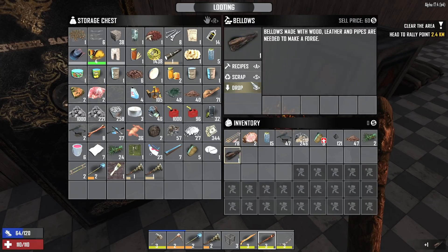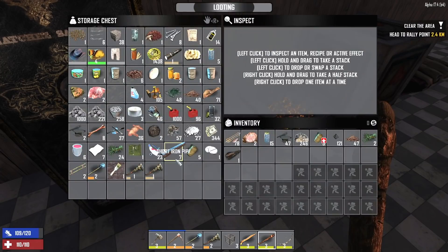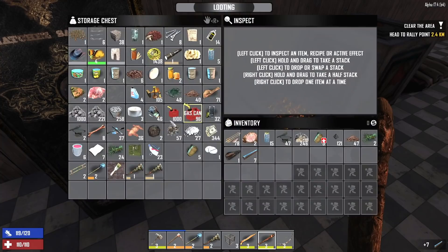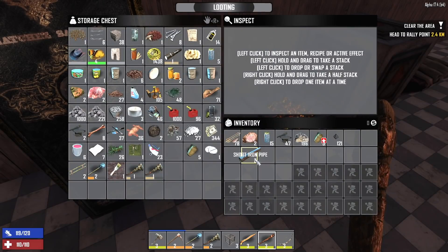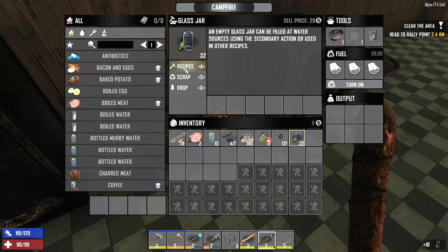I'd rather just do some more looting around the town that we're in. We haven't even really explored this town yet to see how big it is, so that would be more of a priority to me than doing the trader quest. And another thing — we've got a little bit of a meat shortage. We've got two pieces of raw meat left, which isn't going to make us anything, so we definitely need to do some hunting. I've got two pieces of boiled meat in inventory, so we should be good for the day, but if we don't go do some hunting, we're going to be running out of food here soon.